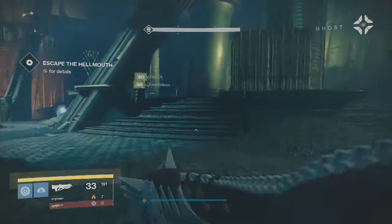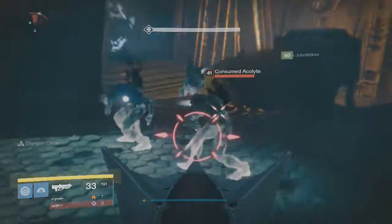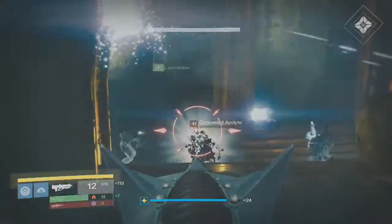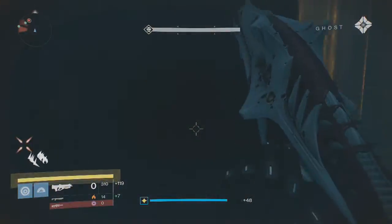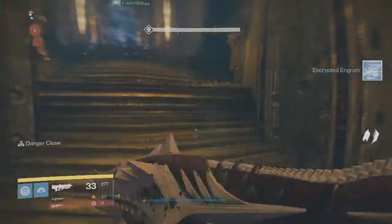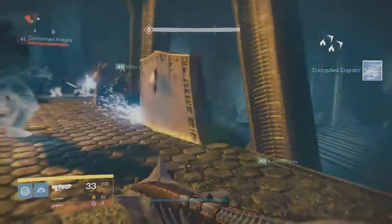Next up, you will get to your very first room where someone has to grab the relic and put it in the doorway to open up the door. Again, you can pretty much ignore the taken — you don't really have to kill them. As soon as the door is open, just sprint on to the next room, where you will have two relics you have to pick up and put them in the door. And again, as soon as the door opens, run to the next area.